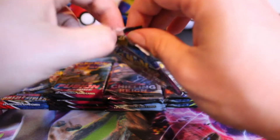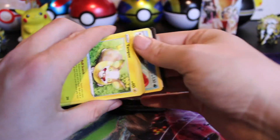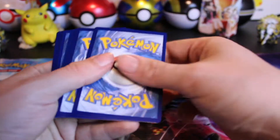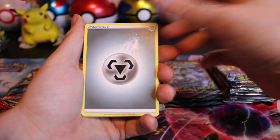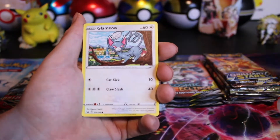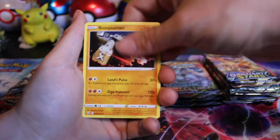Two packs left. Will Battle Styles bring the cards we need? Code card for you. Not out of that one either, probably. These came from an Arceus V-Box and some loose packs. Got the Cubone, Bronzong, with a Stonjourner.